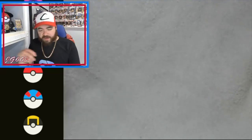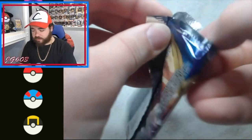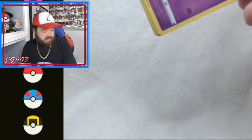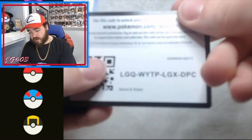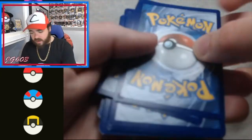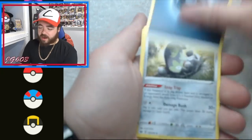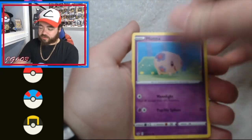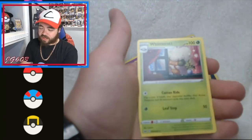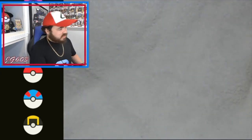Final three packs here — Sword and Shield base set, Darkness Ablaze, and Celestial Storm. These tins have been rough today. Galarian Stunfisk, Dotler, Energy Switch, Munna, Vulpix, Minccino, Silicobra, Croagunk, reverse Centiskorch, and Whimsicott is your rare. Tough, tough sledding here today.